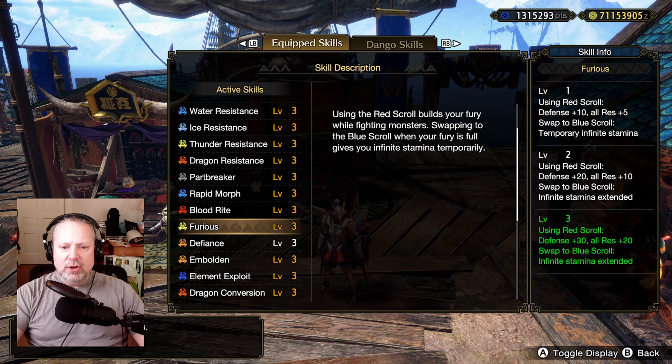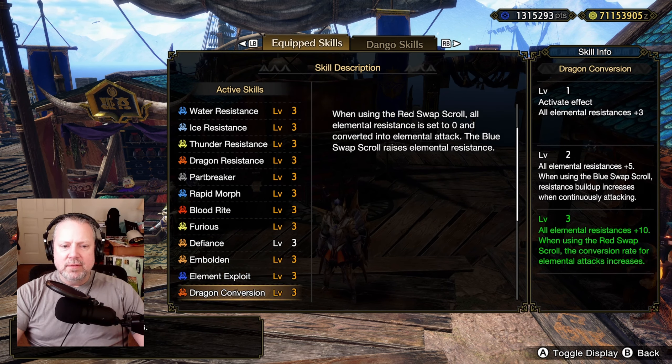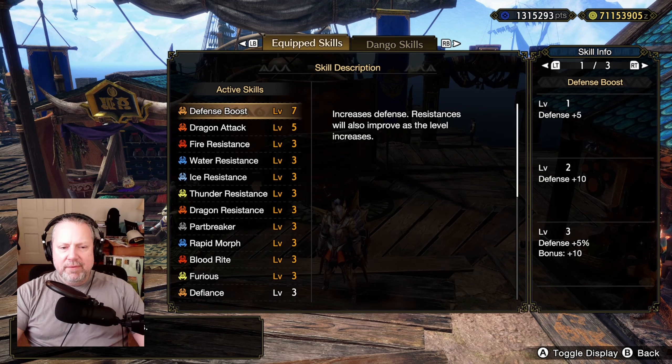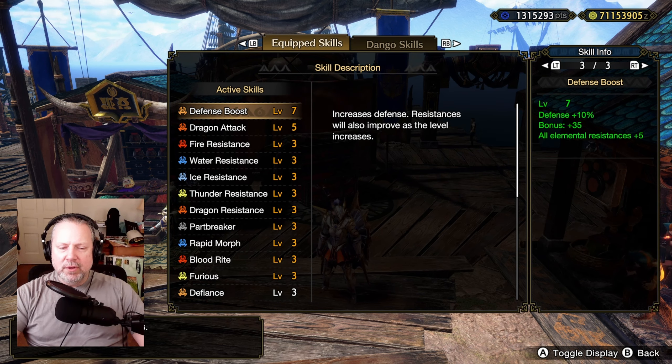These two skills alone boost your elemental phial damage to a ridiculous degree — if you just ran those two, you'd do excellent damage. But we've got more tricks up our sleeve. Defense Boost level 7 is an extremely important part of this build: it gives all elemental resistances plus 5, so that's another 25 total resistance points to get converted into element attack power. On top of that, it sends your defense to an insane level — plus 10% and an additional 35. My builds typically hit 1,200 defense without even trying.